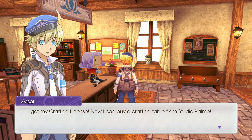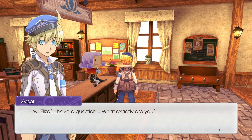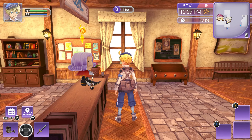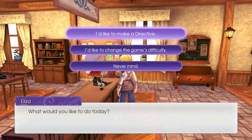I got my crafting license — now I can buy a crafting table from Palmo. 'Found someone you'd like to craft accessories for — nothing like making a matching set for you and yours.' Hey Eliza, what exactly are you? 'Well that came out of nowhere — why so curious?' You're a box after all. 'I'm not a box!' — she clearly states she's not a box. Now someone's sulking.